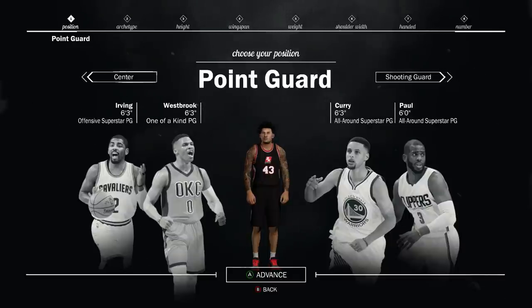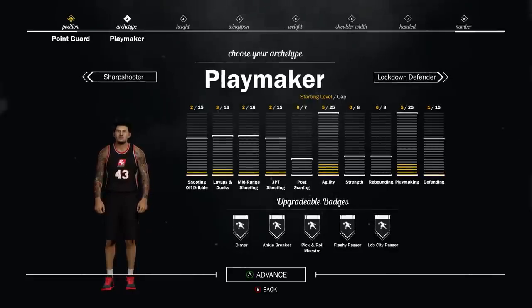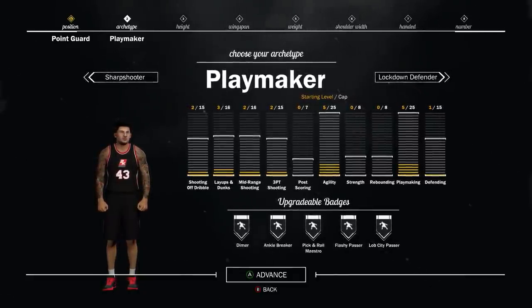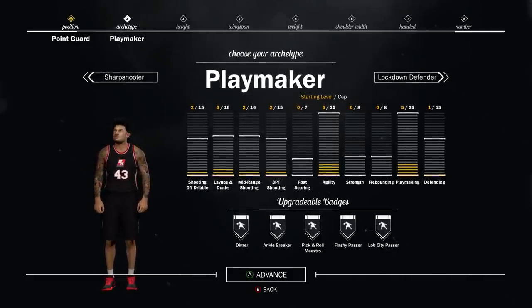So we're going to go through the best build for guards, best build for small forwards, power forwards and centers. But first off, we're going to go with the point guard position. If you want an all-round player type, I'm going to say which one's the best for twos, threes, Pro-Am — and no one really plays fours, who cares about fours. The best build for a 2v2 is definitely a playmaker.